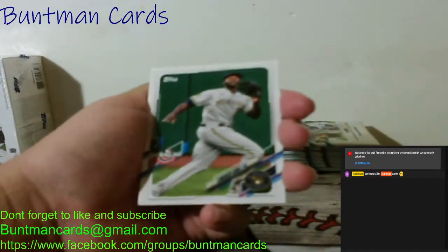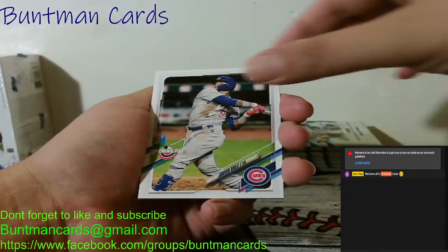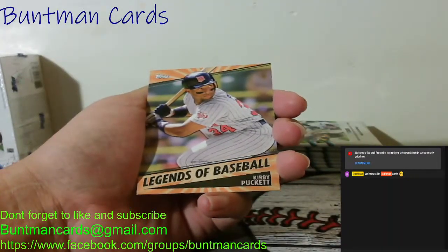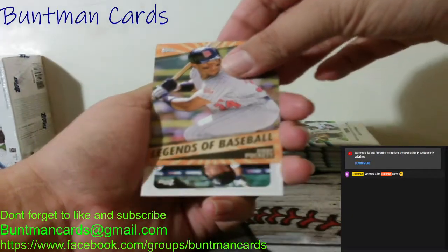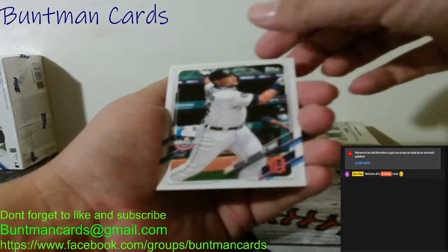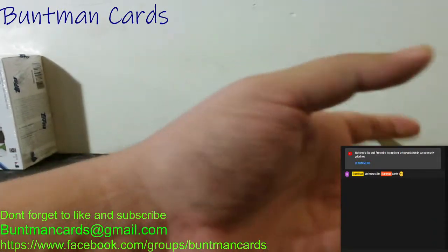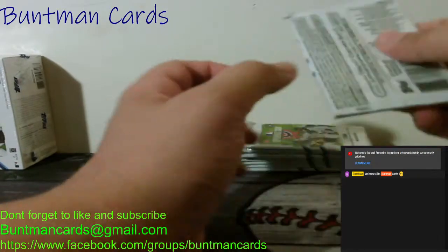Let's try it again. Lorenzo Cain, Javier Baez, Justin Dunn, Caleb Smith, and a Legends of Baseball Kirby Puckett — I like that. We got a Miguel Cabrera and a Nick Snizzel.